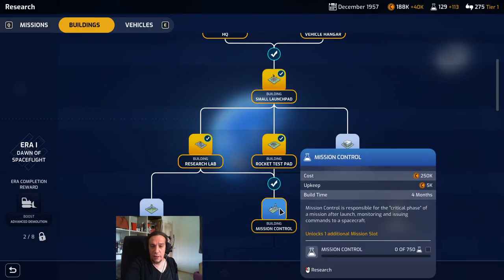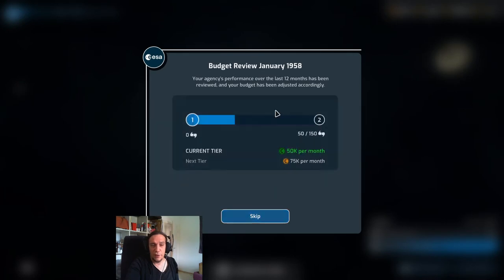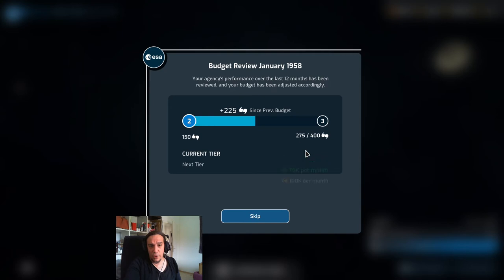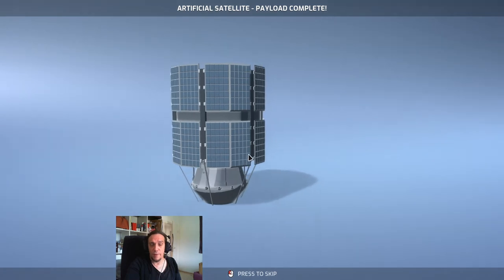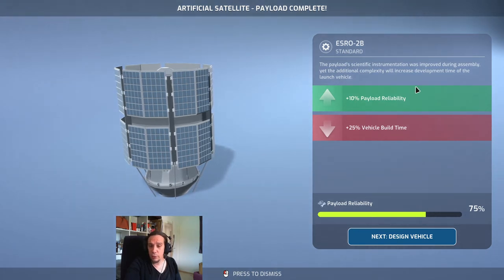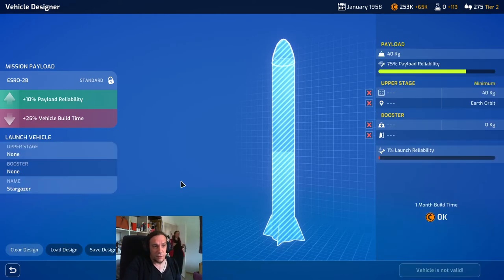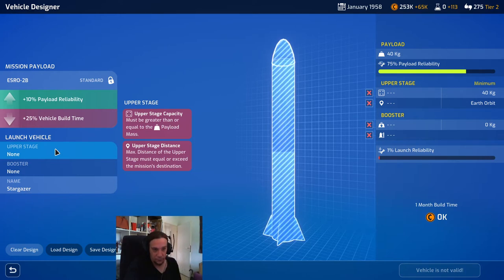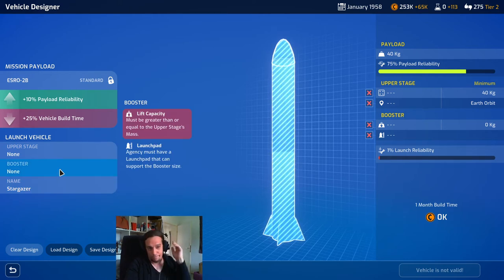We'll do a standard SRO2B and build that payload — two months will pass. We've also researched the rocket test pad and I'm going to rush toward mission control. Here comes the first budget review: we gain more money based on the support we collected. Current tier is 75k per month, next tier is 100k per month. The more support you collect, the more money per month you gain and the better missions you can run. Support is immediately insanely important. One trait has higher reliability but is built slower.